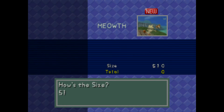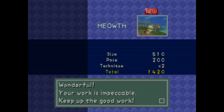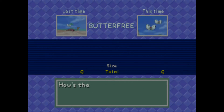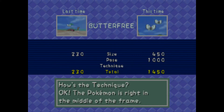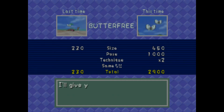Then Meowth — he's going to be facing away. 1,400 points. We could definitely get a better Meowth picture in the future. This is probably a really good Butterfree picture — 450 points size, pose is 1,000, and Pokemon's right in the middle of the frame so it doubles to 2,900. There's a Butterfree in the back too. Over 3,000 points total.